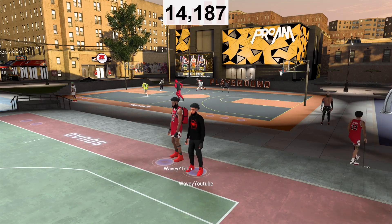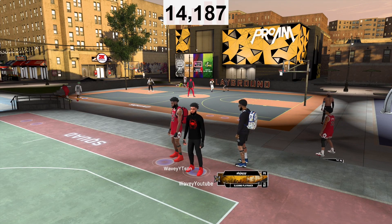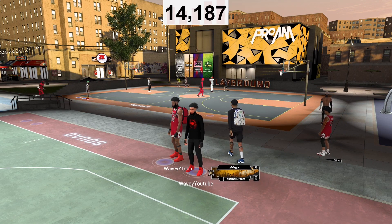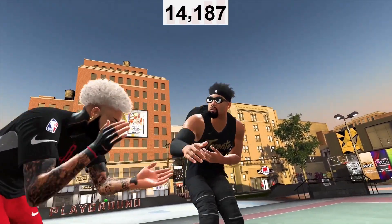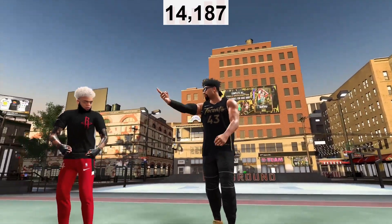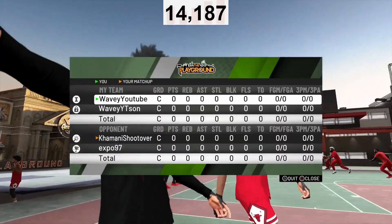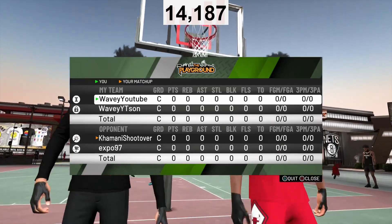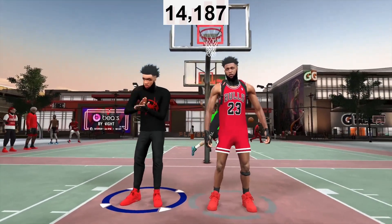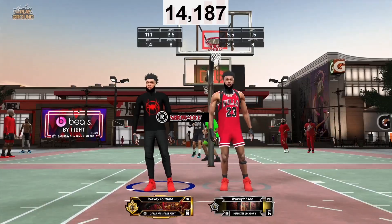Yo, what's good, YouTube? It's your boy Wavy, and we're back with another video for y'all. Now, this is a build video. I want y'all to see this build because y'all been asking for it like crazy. It's the two-way pass first point — that's what the build is. It's Hall of Fame defense, Hall of Fame shooting. He gets a 99 speed with Hall of Fame defense and Hall of Fame shooting. It's really lit, bro. He's a really good build. I'm gonna show y'all this gameplay, then go to the build, and show y'all the badges I used.